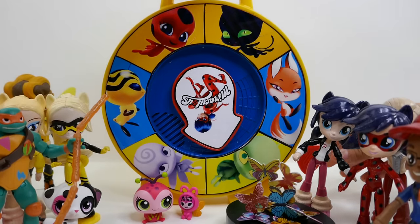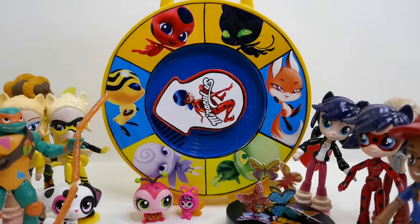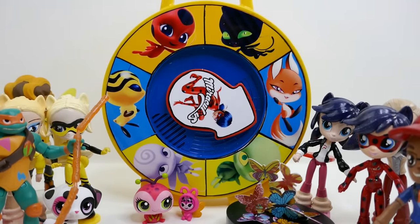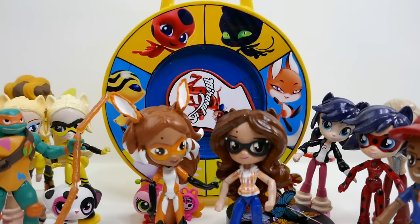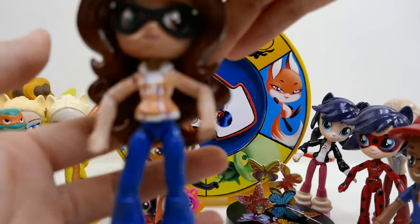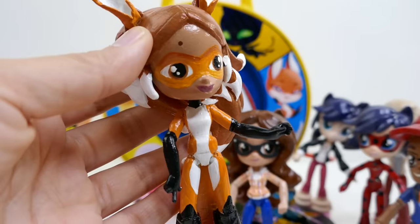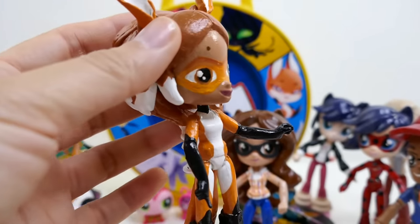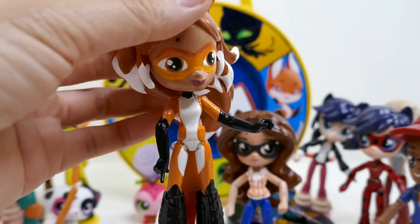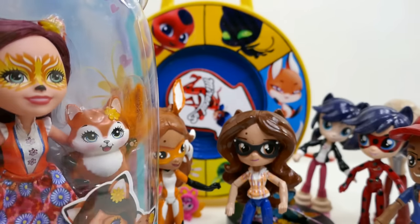This is a really cool turtle! We have two more to go — Plagg and Trixx. We got Trixx! And of course the miraculous holder for Trixx is Alya. Look at her — this is her custom looking super cool with her glasses on, and we also have her here as Rena Rouge. Doesn't she look so cool? I love that foxtail and her hair too!